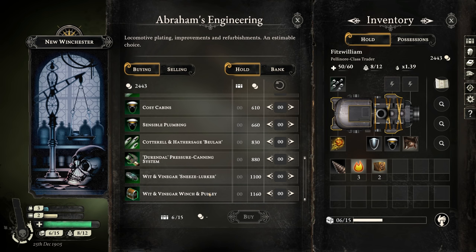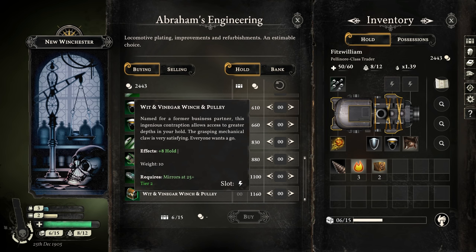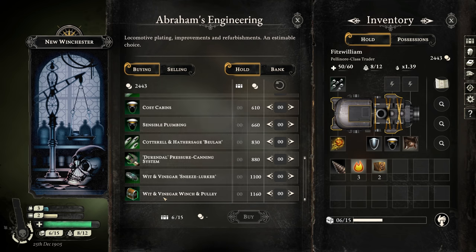The Wit and Vinegar Winch and Pulley — costs 1,160, goes in an auxiliary slot, requires Mirrors at 25+ which I have. It gives me eight more hold space. Is this going to be more than double my original space? That's going to be 26 hold space — I originally had 12. Yeah, it's going to be more than double my original hold space. That's going to change a lot — I can just kind of bring stuff with me just in case.